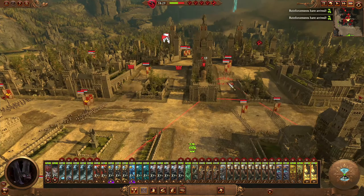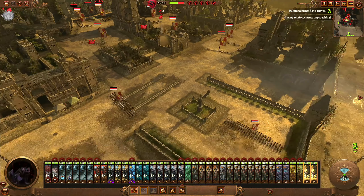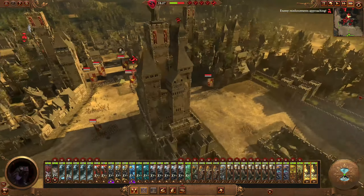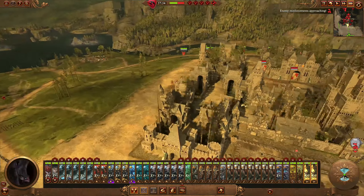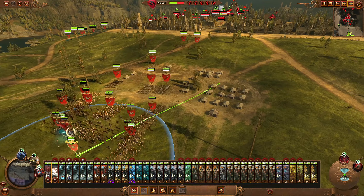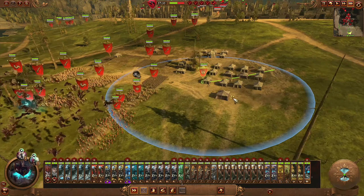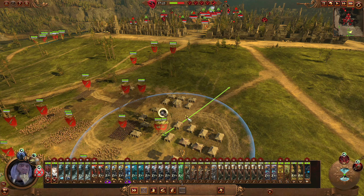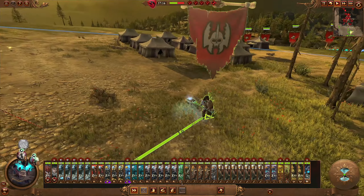I'm going to find the Hellstorm Rocket Battery — there it is. Where is the mortar? I have no idea — we'll see it firing at some point. Alright, let's get good old Krell on board. He can start running forwards because he doesn't die.